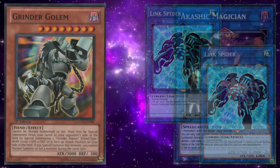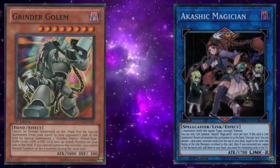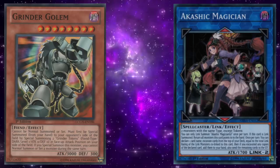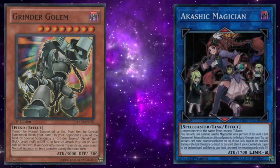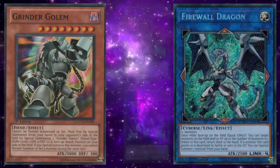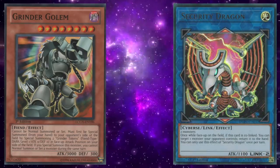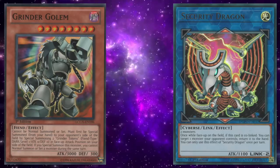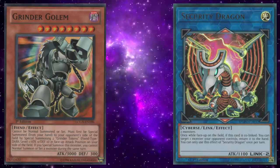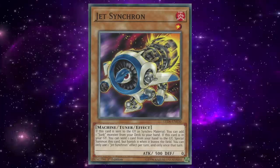After summoning Grinder Golem to the opponent's field, you could use the Grinder Tokens to link summon into Akashic Magician and use her effect to bounce the Grinder Golem back to your hand. Since Grinder Golem isn't once per turn, you could special summon it again to your opponent's field, generate two more tokens, and link climb into a Link 4 such as Firewall Dragon. Security Dragon was another link monster that helped bounce Grinder Golem for further plays, but that didn't stop players from abusing it as much as humanly possible until the card was eventually banned.